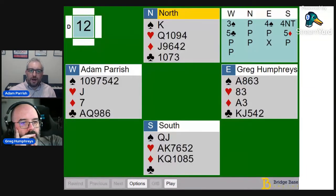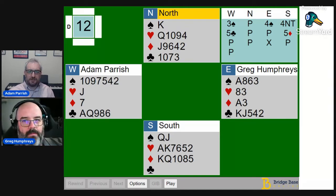I opened this hand three spades. I really like being extra aggressive when you're six-five like this — two spades doesn't do the hand justice. I've heard that the two most effective preempts in bridge are three spades and four hearts, so I like to make those bids when I can.